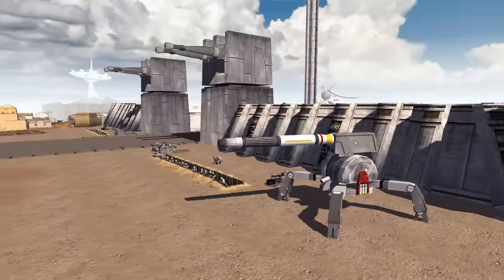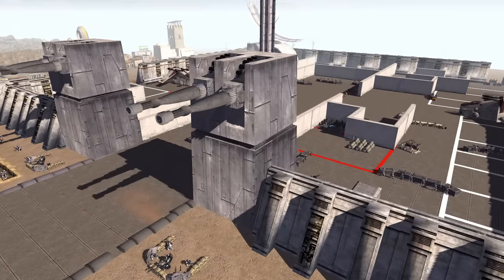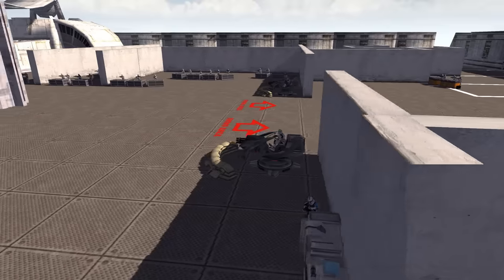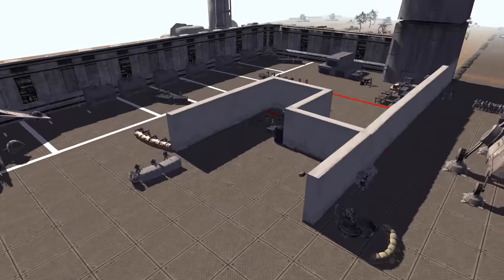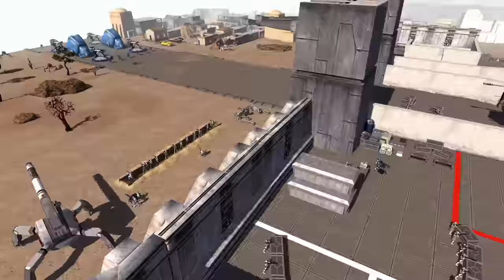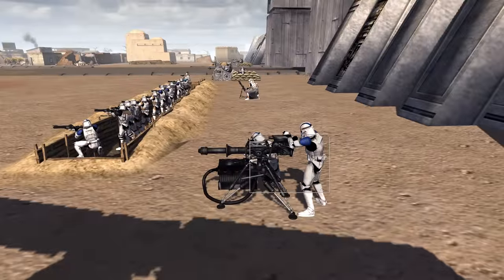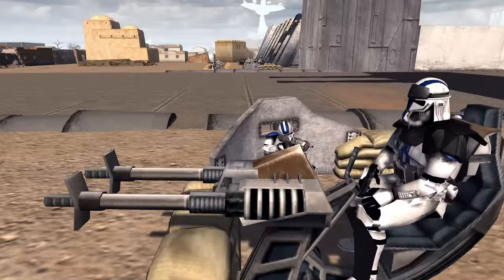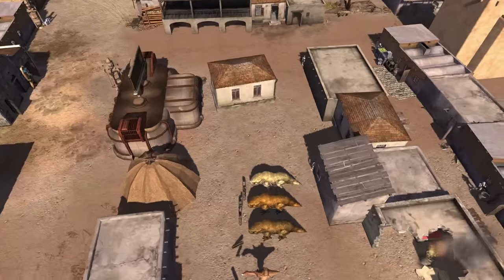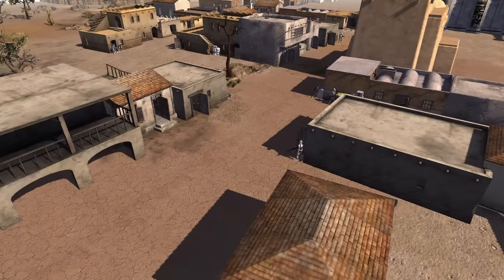We've got another clone army super fortress, and this time it's probably the largest super fortress we've ever done in terms of fortifications. We have two turbo laser cannons, an AT-TE tank on the interior, two anti-infantry cannons which are super powerful, a ton of clone troopers scattered throughout the base, plus on the exterior two trench lines with an AV cannon, two mortars, two E-web turrets, and two anti-aircraft guns pointed towards the ground. In the city over here we also have guerrilla warfare clone troopers popping in and out of buildings.